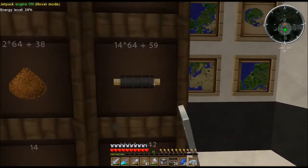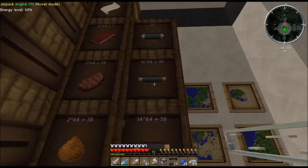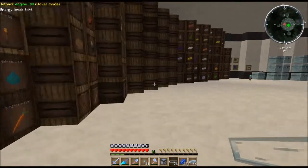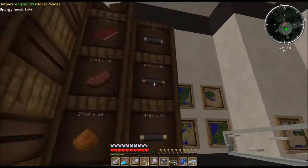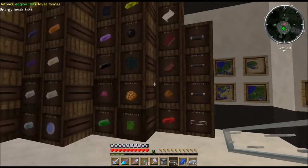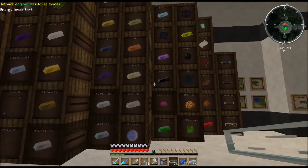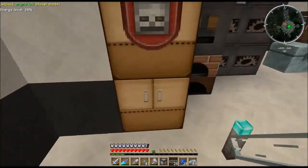I'm going to grab some gold cable. Remember, gold cable is just gold bars and rubber - not too hard to make. I'll grab a couple of these copper pieces. I need four planks, so I'll come over here to my planks. Yes, I am still working in cheaty mode over here at my actual base with supplies.